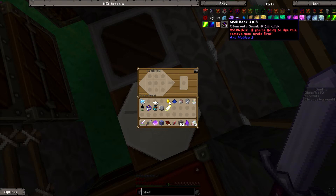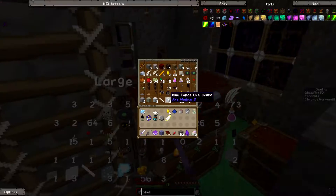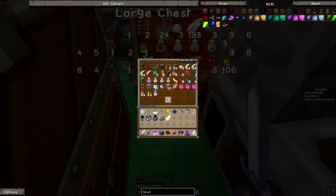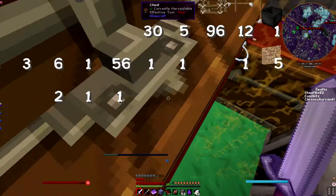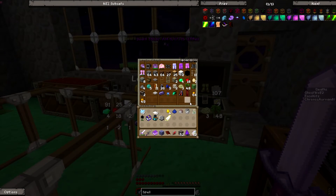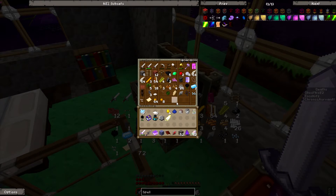Oh, shift right click the hopper. Yeah, we have hoppers somewhere — oh, that's what you're getting. No, I was putting my book away. There they are. I'm trying to level up my magic.